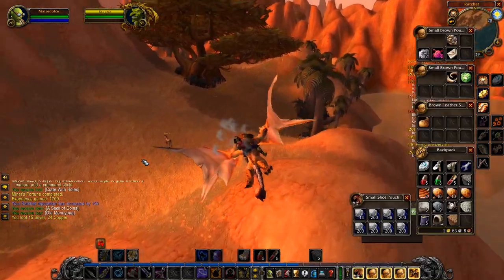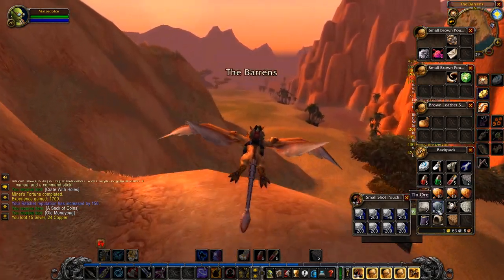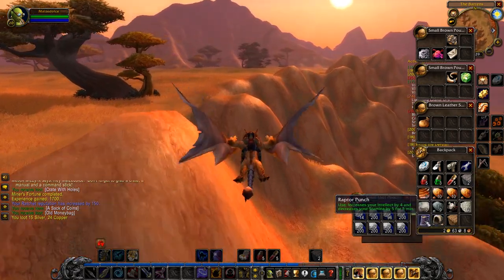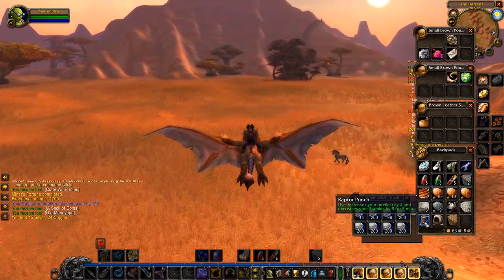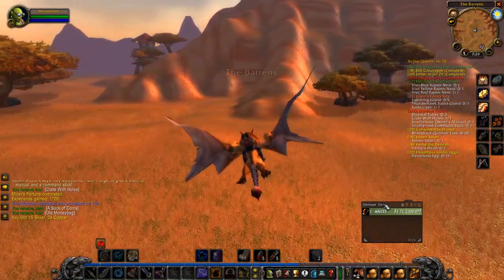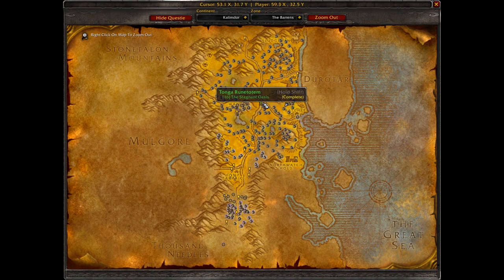Alright, so here's what our inventory looks like. I sold some stuff. We got a lot of copper that I'll try to put on the auction house next time we're in Orgrimmar. Oh I should have sold these there — well, we can sell them. Increases your intellect by four and decreases your stamina. Yuck, I don't want that. Alright, the goal for today, you guys — we're gonna turn this in, try to get these sun scale feathers, do the Varog quest, and put them on those nests.